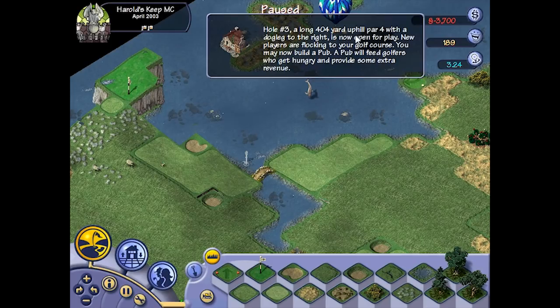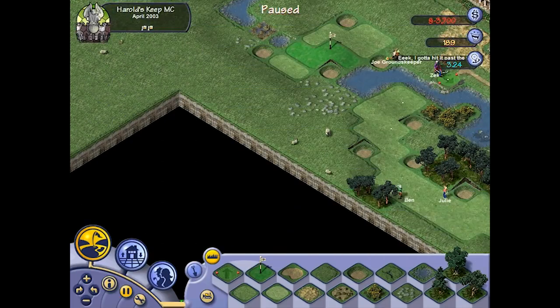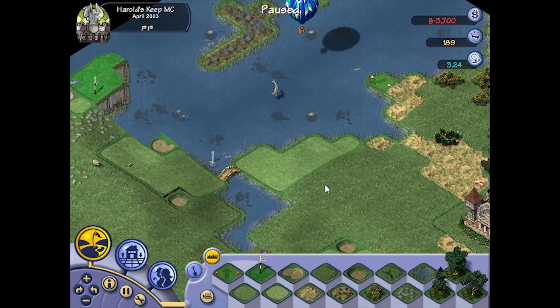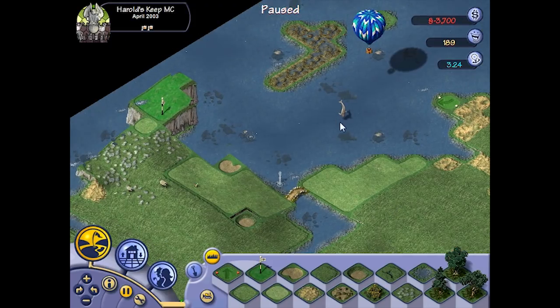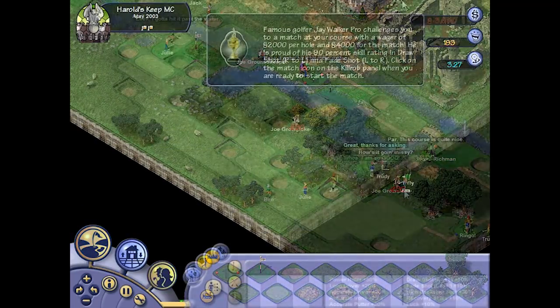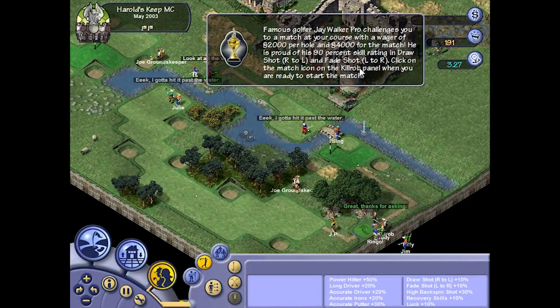Let's see how it plays — now it is par 4! Yes, very good! Dogleg to the right. We already had a dogleg to the right but that was a par 5, so now we have a par 3, a par 5, and a par 4. This is just a spectacular hole with dolphins or whales or something jumping. Let's unpause and have people play.